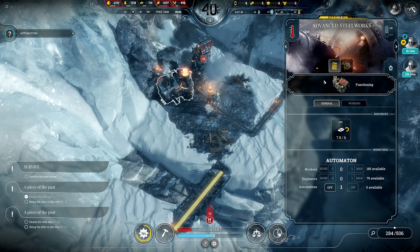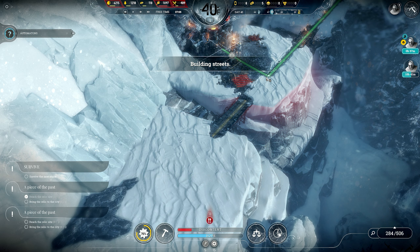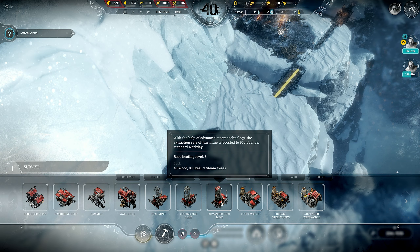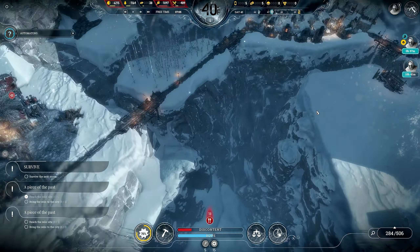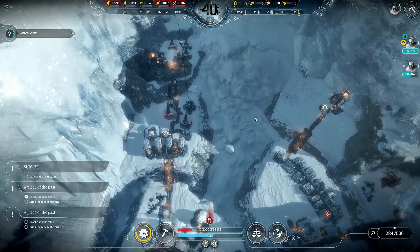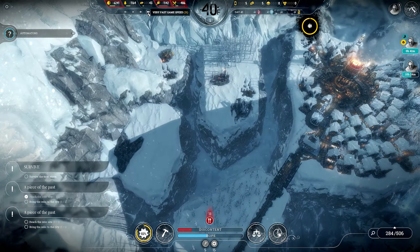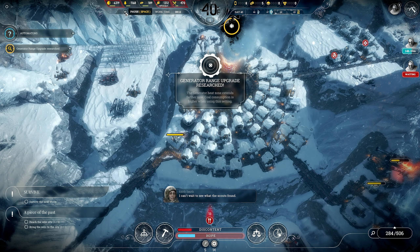Once the automatons are on them, they do not need the heaters. Something happened — build an advanced coal mine? I thought I heard something. A book of laws, but that hasn't been an issue for me. Oh, what happened to Hope? Hope just went down hilariously. Disband the scouts — generator range upgrade, good. Storm on the horizon — that's fine. Let's get everybody back.